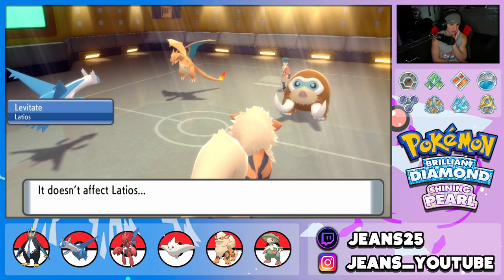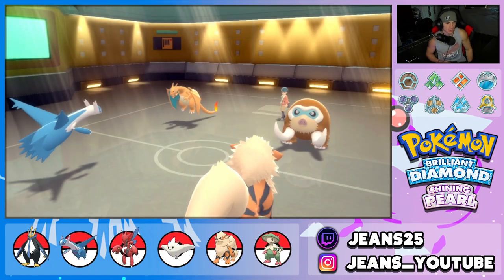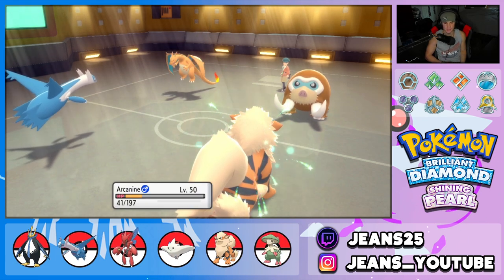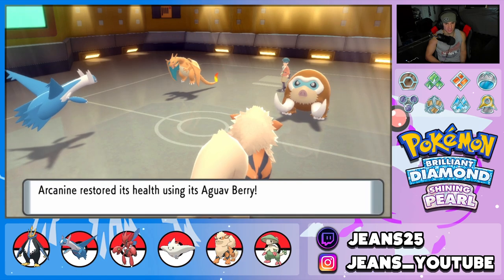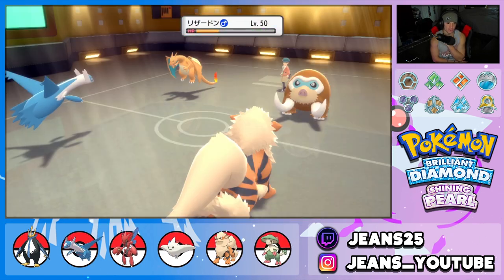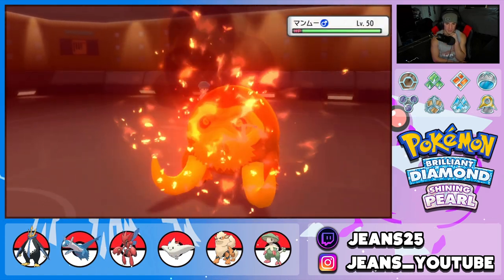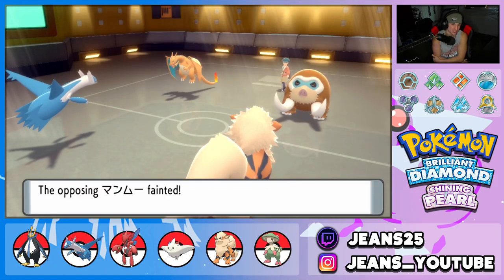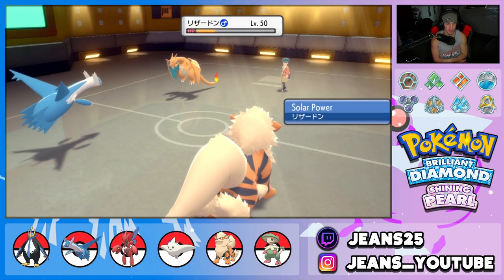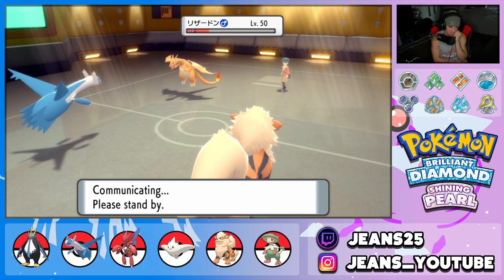He heart swaps into Charizard. Charizard drops an Earthquake but Arcanine eats that up all day — beautiful. I'm surprised that thing outspeed me; it's got to be Choice Scarf. Guac Berry is going to proc. We go Psychic and Flamethrower — look at that Psychic damage, it's ridiculous. Flamethrower poking through as well. No Sash on Mamoswine; it was probably Choice Scarf. Solar Power takes some damage too — gorgeous, bad swap by him.